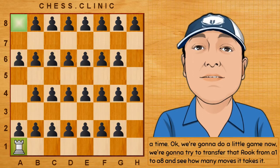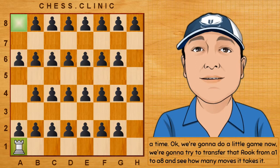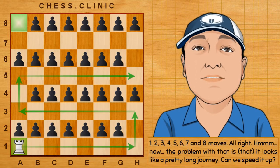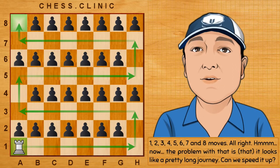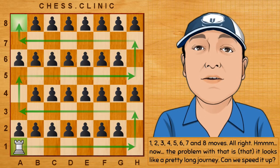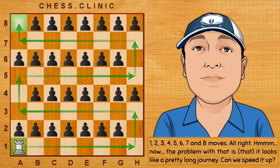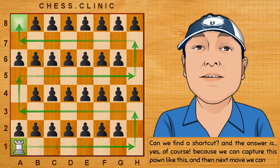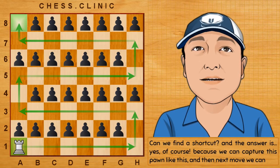We're going to do a little game now. We're going to try to transfer that rook from a1 to a8 and see how many moves it takes: one, two, three, four, five, six, seven — eight moves. Now the problem with that is it looks like a pretty long journey. Can we speed it up? Can we find a shortcut? The answer is yes.